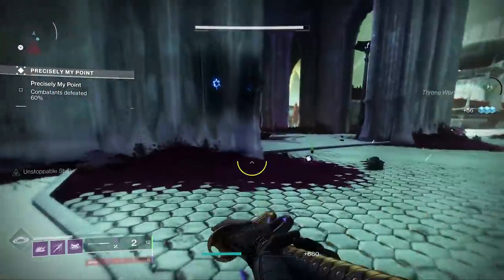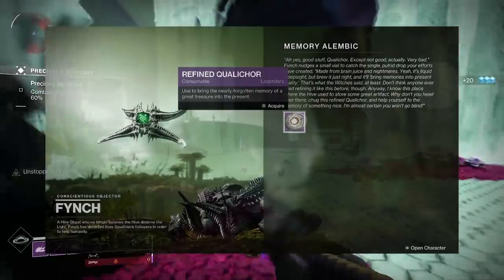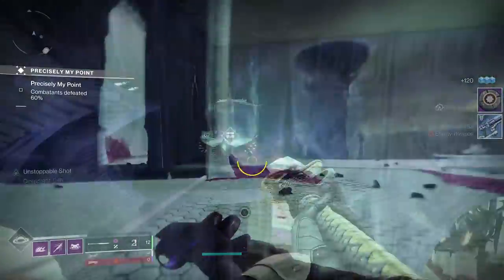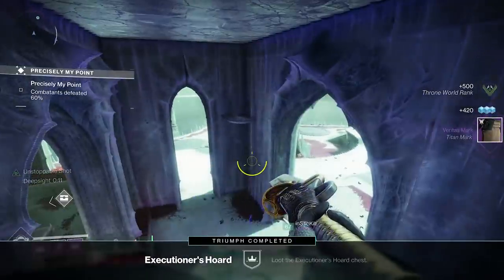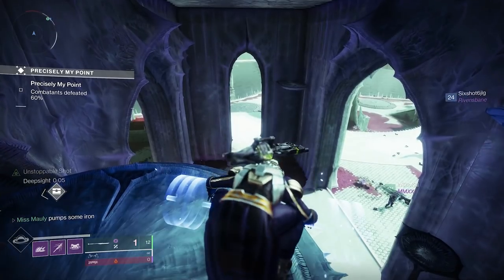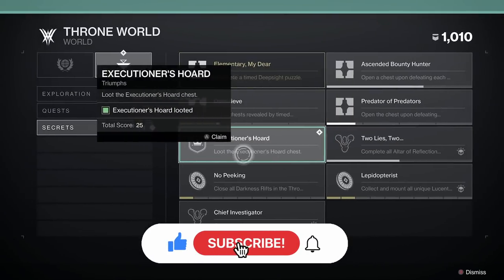Hey guys, what's going on — Abby here with another Destiny 2 video. Today's video is all about the Qualitor chore. I'm going to show you guys how to complete the Memory Alembic quest. If you've done any of the Executioner's Hordes or stumbled upon them doing the Deep Sight stuff in Witch Queen, you probably came across this Qualitor quest, so I'm going to show you guys how to finish it.